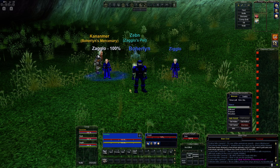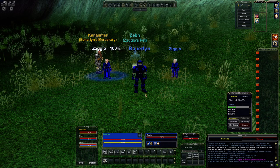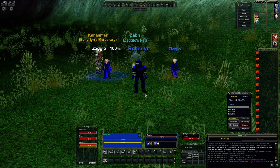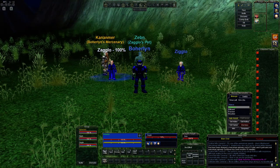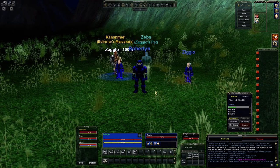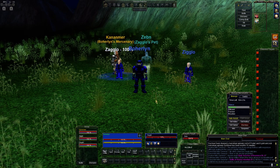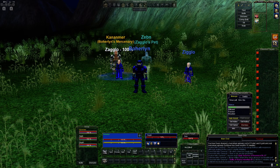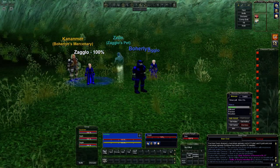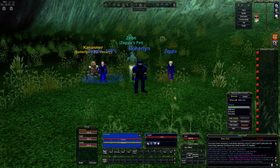I could also probably talk about situations where you could make it work. But Cleric Mercenaries are very strong. So if you're just learning this system, maybe start that way. The Tank Mercenaries are also very strong, so start by maining your Cleric and having two casters on the side — you can certainly do it that way as well. Alright, so without any further ado, how am I going to do this?